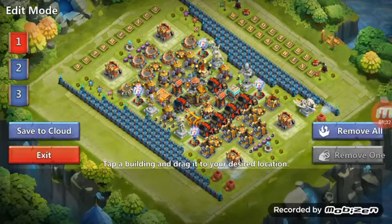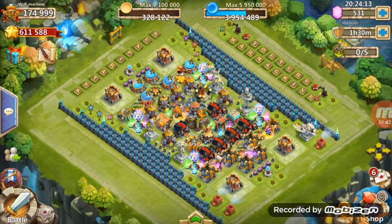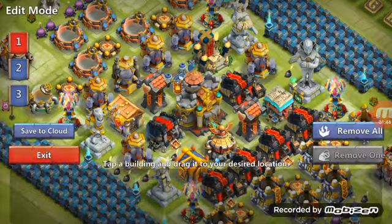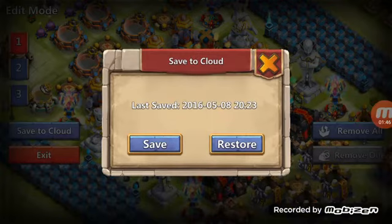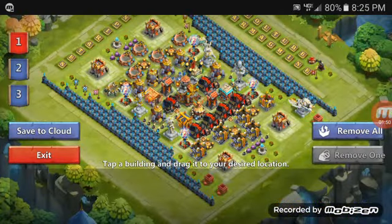You'll probably notice that if you ever switch bases — from a guild war to a hero trial to HBM — you're probably gonna lose it. The only thing you have to do is go to 'save to cloud' and then press 'restore,' and boom, it's restored and it's gonna go back to the bases that you had saved.